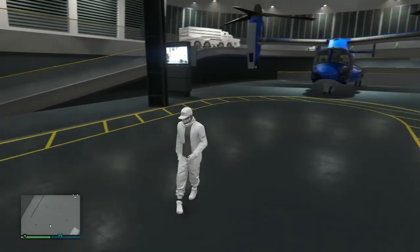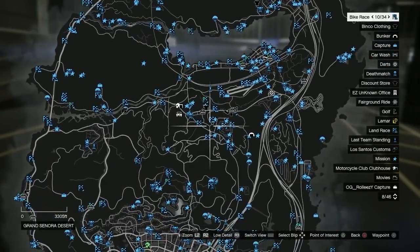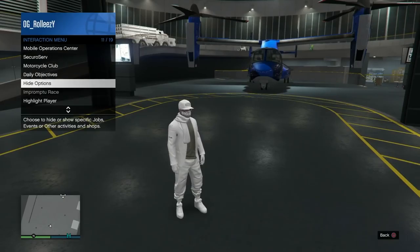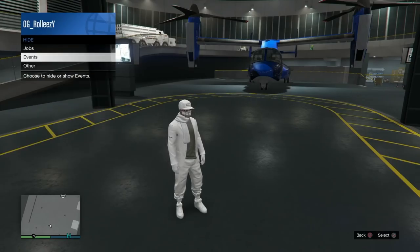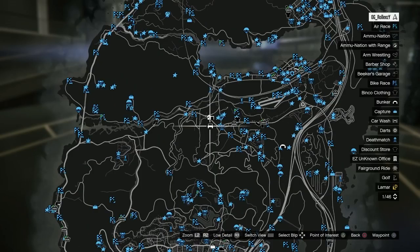In the last video, this is where we would have done the Lester text and gone to that apartment. You don't have to do that. What we're using instead is all those blue job markers. The way to activate those is to open up your interaction menu, go to hide options, and for any category you click on, you want to put everything to 'show' — not hide — and that's how you get all those blue markers out on your map.